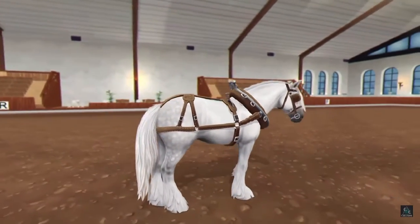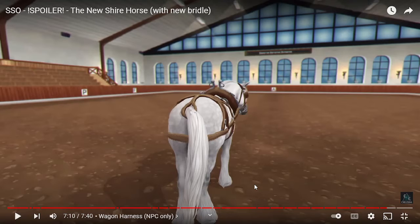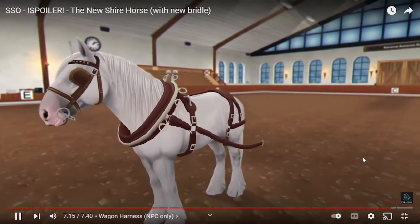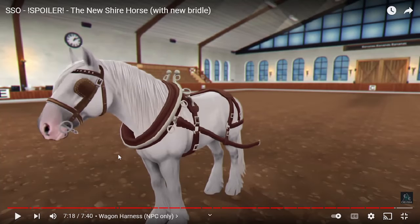These are wagon harnesses, probably NPC only. I love them — they are so cute — but I don't like wagon harnesses in general because of what they do to the horse's tail. It does glitch through their neck when they do that. I wish we could have this not just for NPCs, because it is so good. I wish Star Stable gave us so many more discipline options, like using draft horses to pull carriages, or doing trick riding and actual liberty — that would be so cool.